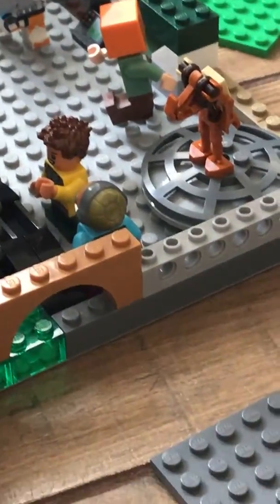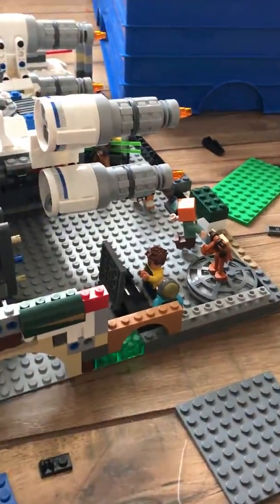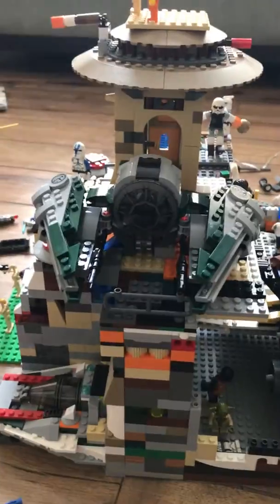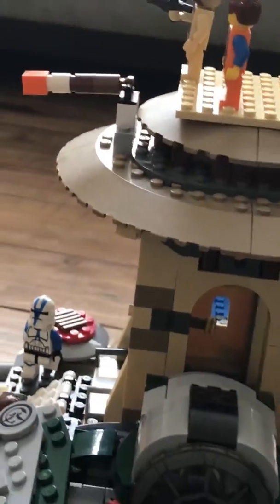Finn is working right there, and Yoda is using the Force to help this guy — his arm is chopped off. There's Lo-En and Kanana, a droid charging, and Alex from Minecraft right there. I put a little guard gun there.